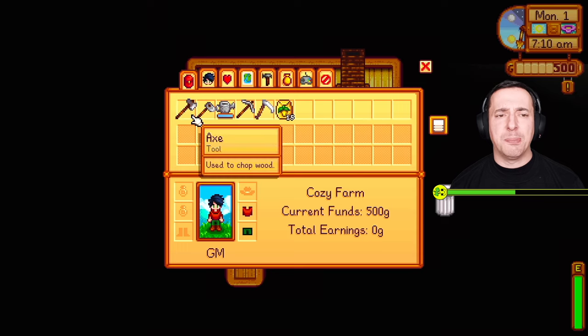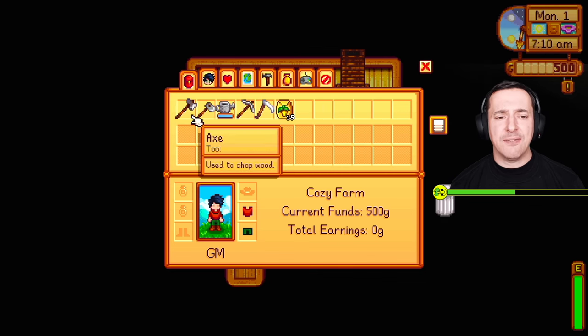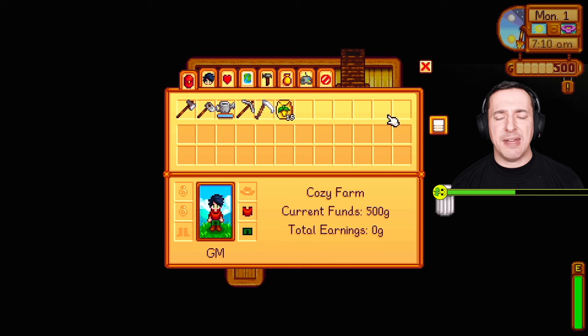Using B on the controller opens this sub-menu with different tabs: Inventory, Skills, Social, Map, Crafting, Collections, Options, and Exit Game. The inventory shows your stuff — initially you only have the first row of slots where you can store things.